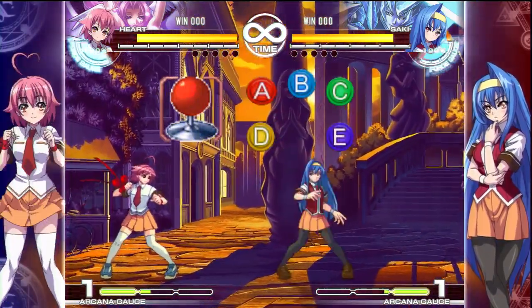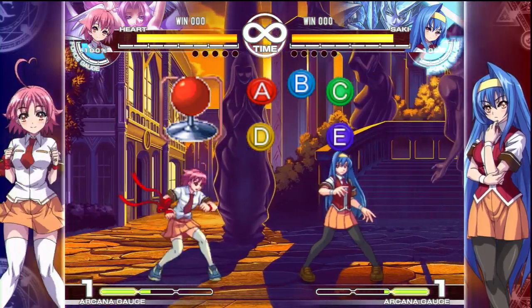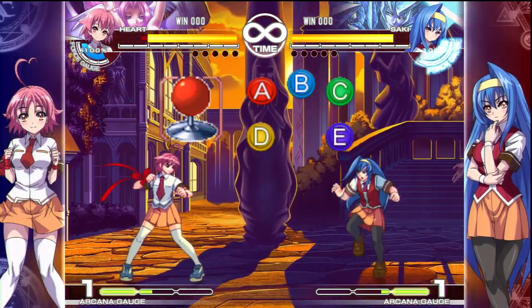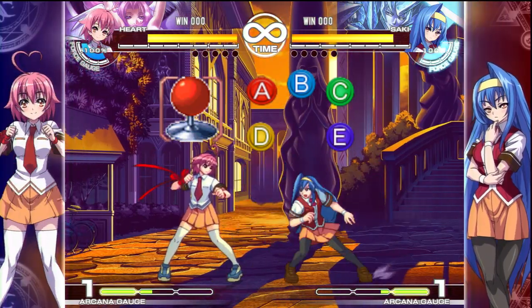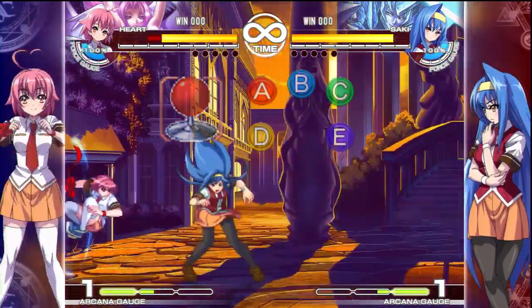On the actual arcade stick, the buttons will be laid out in an N format. It will be A, B, C at the top, D in the bottom left, and E on the bottom right. If you've played Guilty Gear, the E button would be where your dust would be, and your homing dash would be where your punch would be.